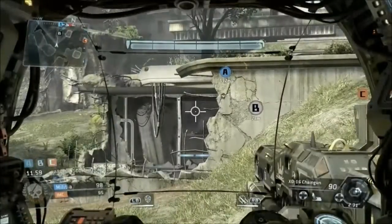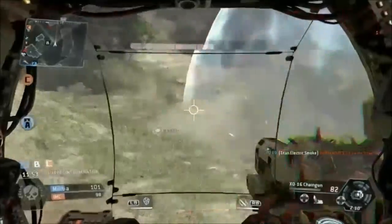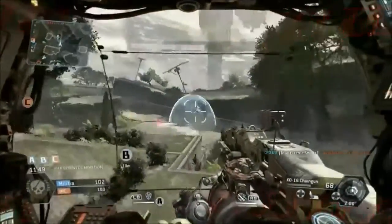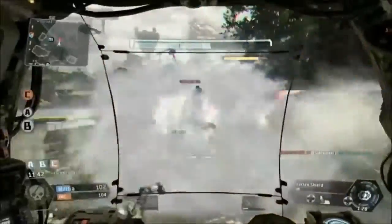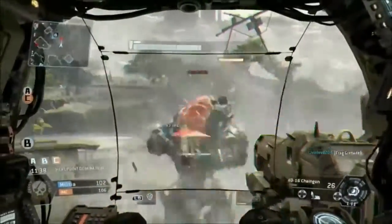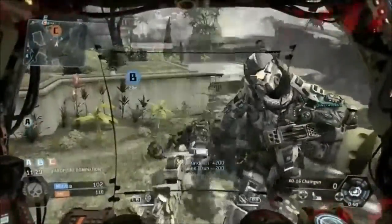I also checked out 2 game modes. Hard Point Domination, which I'm playing here — you need to capture and hold a point, and at the end you have to extract. And Last Titan Standing, where first team to win 4 rounds wins and you get 1 Titan, and that's it. I'm sure there are going to be more game modes. I'm not sure if there will be bigger maps though, because these maps get very cramped very quick once everybody starts calling in their Titans.